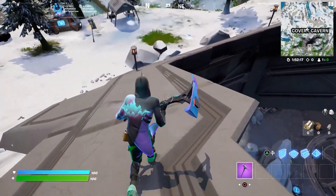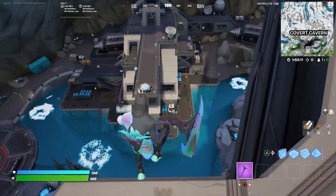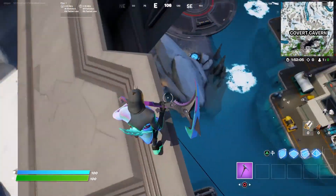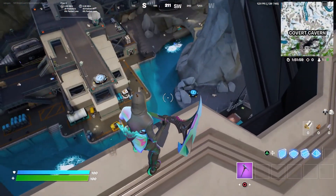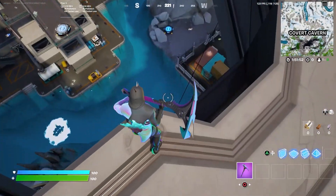As you can see right there, Grotto 2.0 is finally in Fortnite. This POI is called Covert Canyon — it's a brand new POI added in this new Fortnite update. And as you can see right there, this is pretty much Grotto. The layout, the water and everything. We've got a bunch of NPCs and Isle Guards around this map as well.